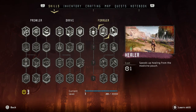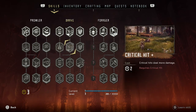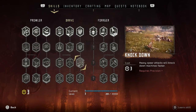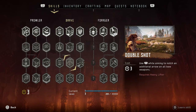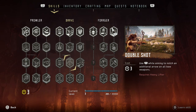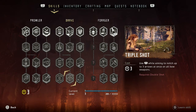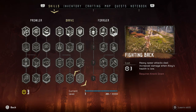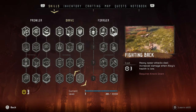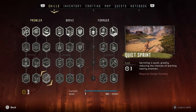Oh wow, you can have heavy weapons! You can notch an additional arrow on all bow weapons - oh my gosh, a double shot! Faster reload, three arrows, three spear attacks to increase damage when Aloy's health is low. Wowza! Sprinting is quiet too - jeez!